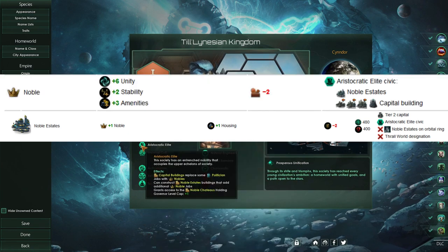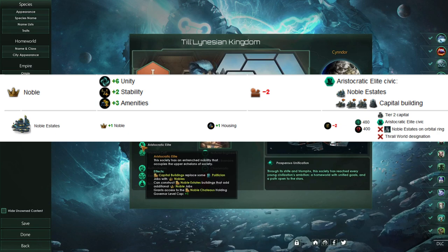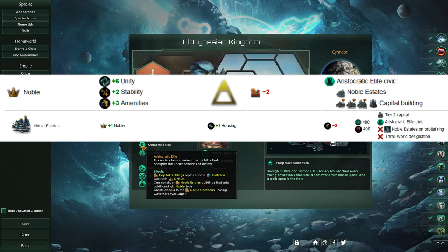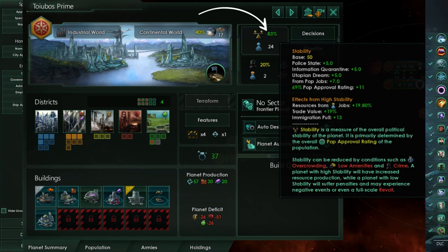For the noble position, as we've shown before, it will give us some stability, some unity, and some amenities. Now the real benefit to Aristocratic Elite isn't so much that we get 2 stability from the job — that's kind of just a small benefit on top of just the regular politician job. It's that we have a building that can actually create a ruler class strata job. For example, on a planet where we've recently captured and taken it over, we might have low stability. As shown here, I was playing a game for testing, and when I took it over the stability was already rather high as it was kind of in the mid to late game.